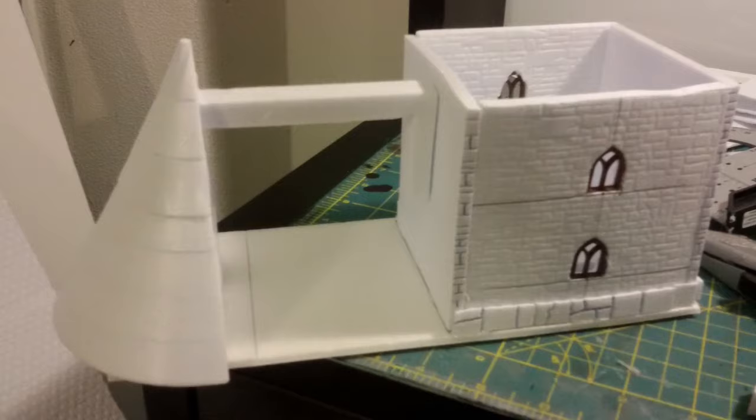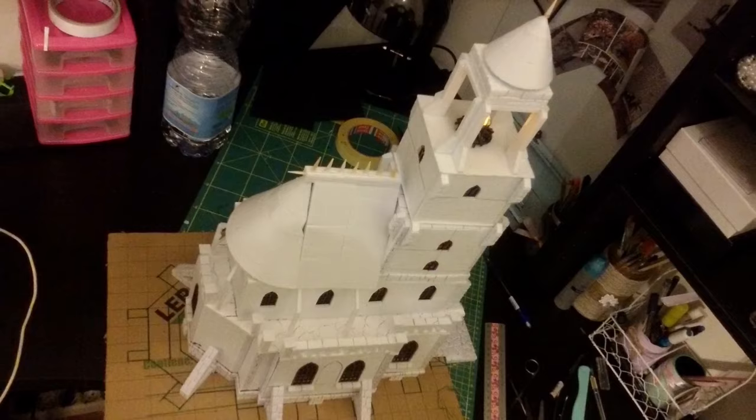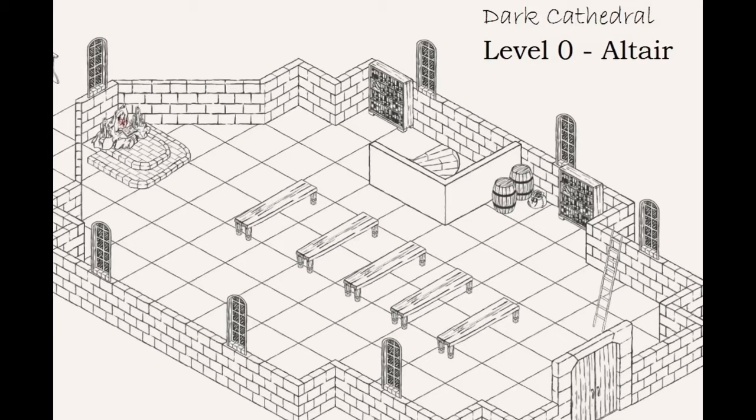With the project in hand, it was easier to use XPS foam slices to create the spaces and walls. As a support I used simple cardboard. I arrived at the first version of my cathedral quite quickly, but immediately a series of elements did not fully satisfy me.